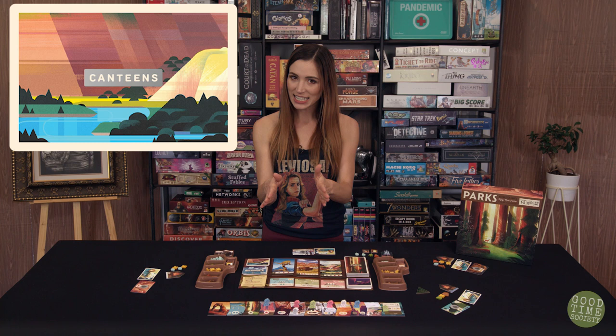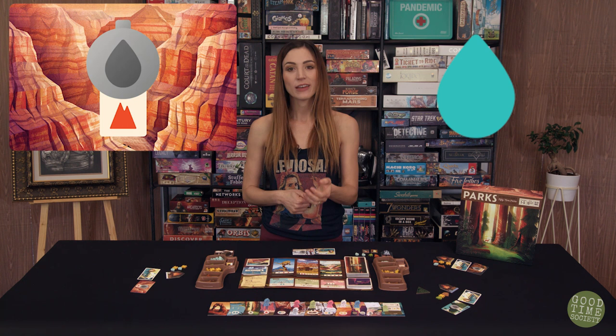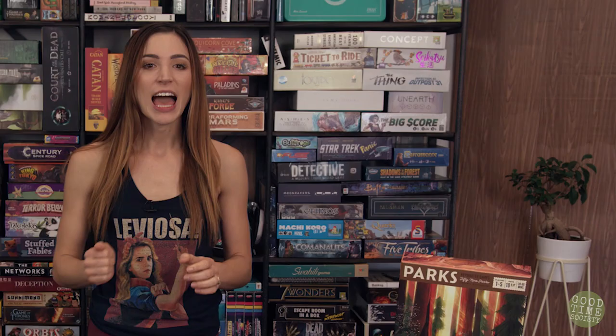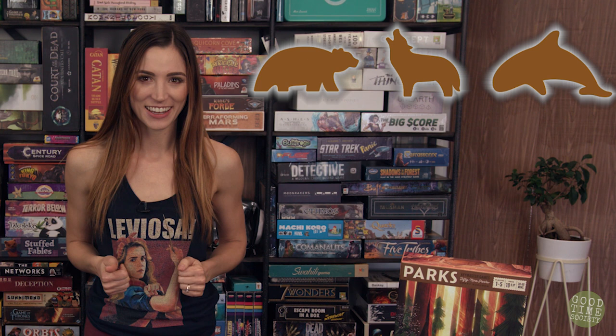Canteens allow a player to exchange water tokens for other tokens or actions. By filling the canteen with a water token gained on that turn, they gain the bonus listed. A player may have multiple canteens, but can only fill each one once per season. Photos are each worth one point at the end of the game, and having lots of photos can provide great catch-up points. If the active player is in possession of the camera when taking a photo, they only have to exchange one token instead of two, and they'll have an opportunity to take one more photo at the end of the season. At the wildlife site, the player may exchange one token to gain a wildlife token — these tokens are wild and can act as any other token type; however, they cannot be used as water to fill canteens or towards buying gear.